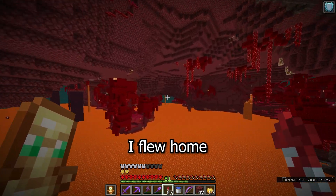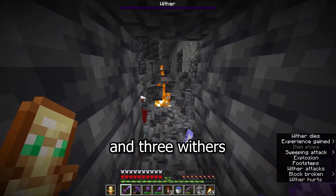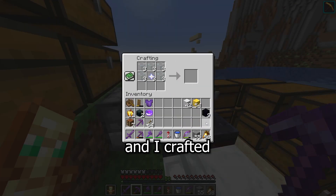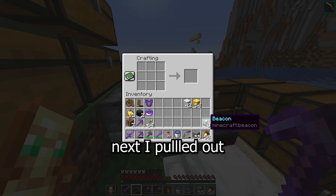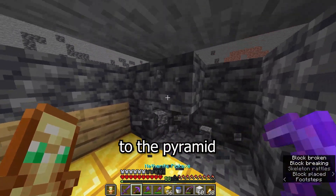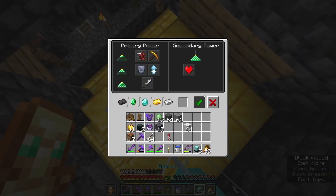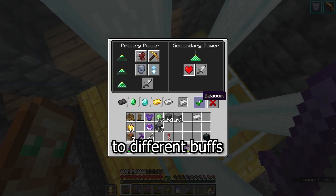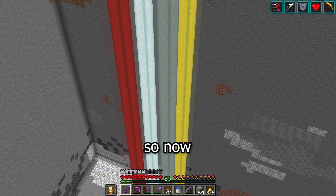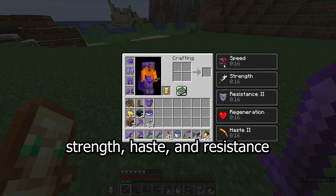After I had all nine skulls, I flew home and fought one, two, and three withers. Now that I had the nether stars, I pulled out some obsidian I got in the bastions and crafted my three beacons. I pulled out all of the gold blocks from the bastions and added to the pyramid I had for my current beacon, so that now I could fully power four. I placed them all and set them to different buffs, and I changed the colours of their beams to match their effects. So now, whenever I'm at my base, I have permanent speed, regeneration, strength, haste, and resistance.